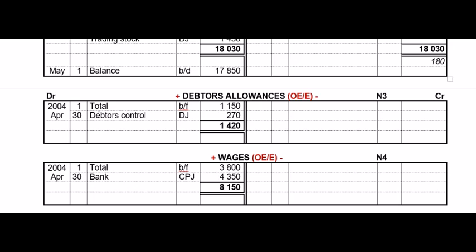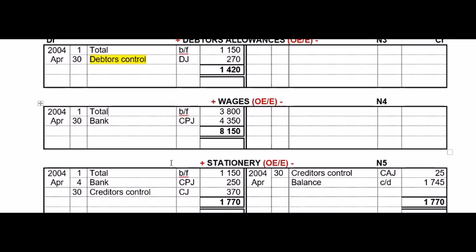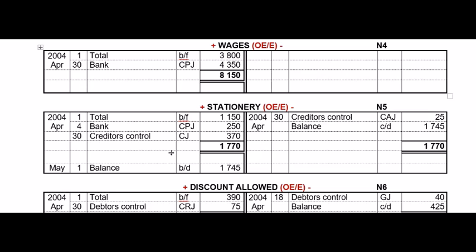Debtors allowances comes from the DAJ — please remember the contra account for debtors allowances is debtors control. Wages was straightforward. For stationery: it had an opening balance, so we write 'total brought forward' — please remember to write 'total brought forward' every time for the nominal section. We bought stationery in the CPJ for cash and in the CJ on credit. We also returned some stationery in the CAJ, which goes to the credit side of stationery because our expense is a little less — we don't have to pay that money. Since there are entries on both sides, you need to balance the account.